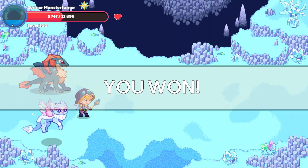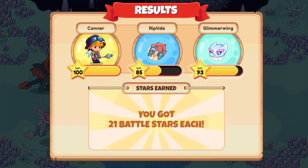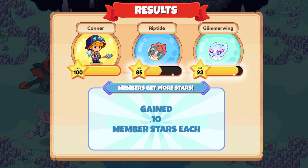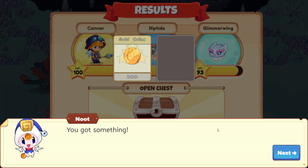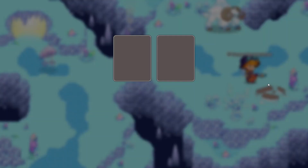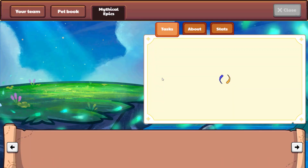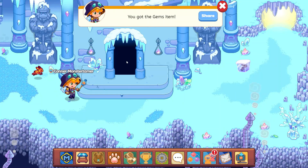We have enough mana for an AoE for our next battle. 21 battle stars — Glimmerwing, you are getting close, cutie pie. 10 more stars coming our way. Let's open this chest — a whole bunch of gold and a couple shivers. Drumroll please as we open up this crate — we got gems! We do still need one more set of gems, so let's take a little look around and see if there are any more.